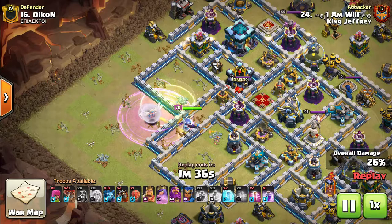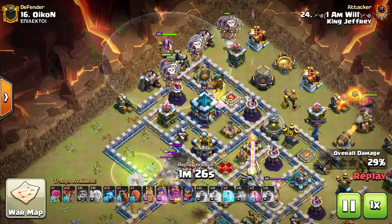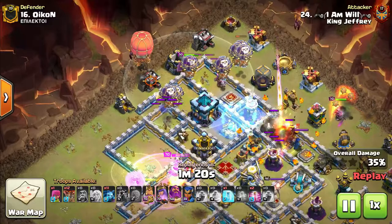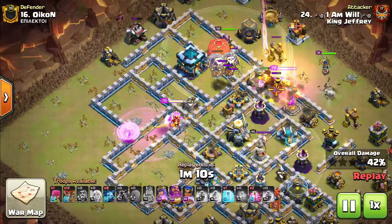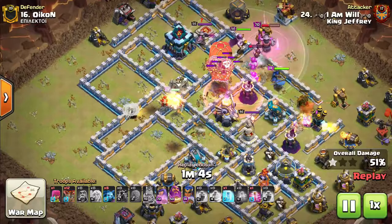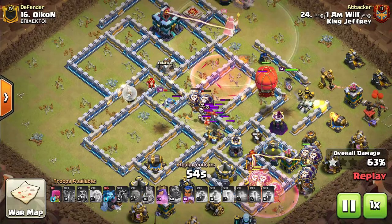The Queen steps up, takes down another Inferno Tower, and takes down the enemy Queen — tons of value with this Queen Walk. Here comes the Lalo straight into the Town Hall. He's moving in with the Lalo, freezing the X-Bow and Wizard Tower compartment. The second Lava Hound comes in, a bit late with the Slammer, with a couple of cleanup Minions to prevent time fails. The Queen is still alive in the middle tanking two X-Bows, and the Scatter Shot is now locked on to her, causing real damage as her health deteriorates. Notably, everything pathed away from the Town Hall.